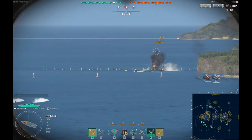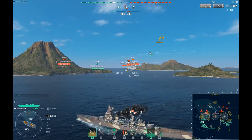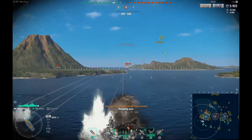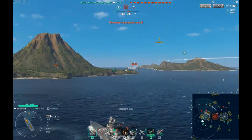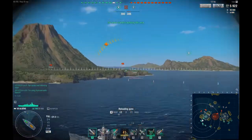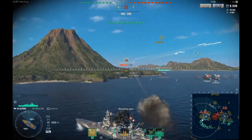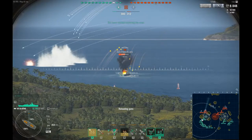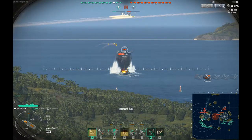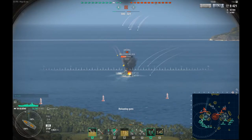Already, as you can see, we are hammering this Gneisenau, who is now showing his broadside. I'm not really bothering with changing to AP because I just didn't think he would stay around long enough, so I just kept firing. Soon enough we are going to use something that's really good on this ship — the reload booster. The reload booster lasts about 15 seconds and it halves the reload time, which means if you time it well enough you can get 3 salvos out in 15 seconds. Normally you can barely get 1 salvo in 15 seconds; your normal reload time is 12 seconds, so that's definitely a power multiplier.